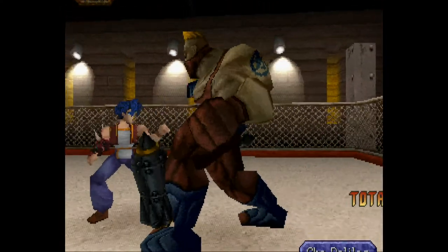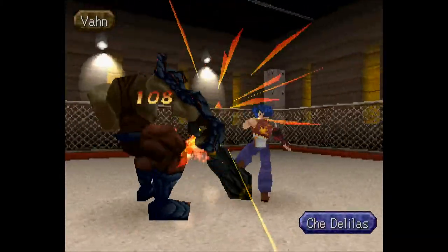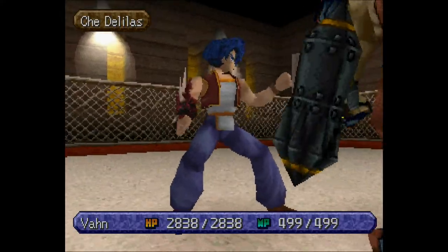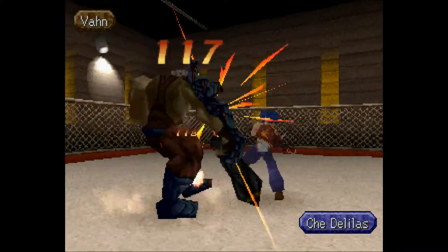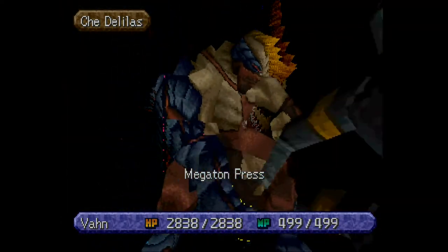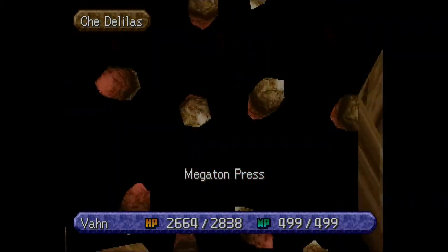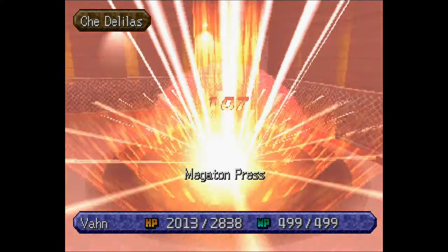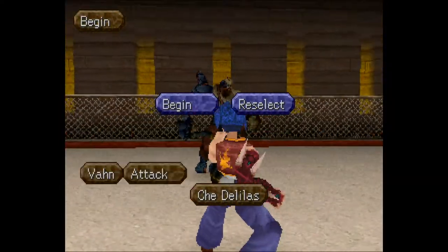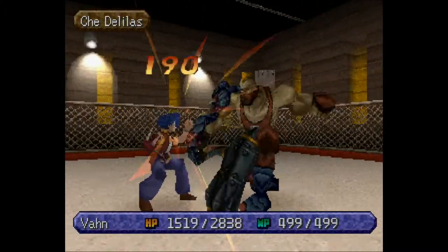For Che I think it's fairly straightforward — thanks to the Defender Chain I'm going to try to just attack as much as possible. You can spirit for more AP to string combos together if you want. He's not really damaging us because we're blocking everything, so it's better to just whittle him down. I don't know exactly how much HP the Delilah-class enemies have here but this is a straightforward fight.